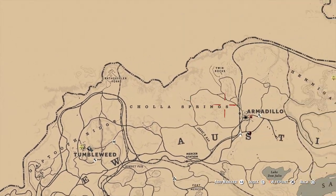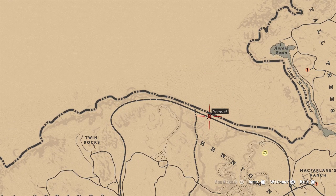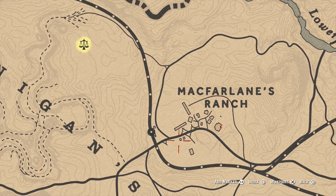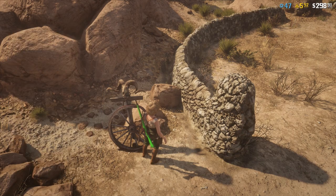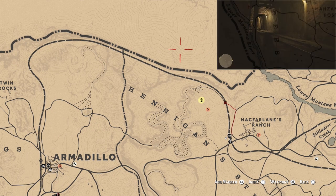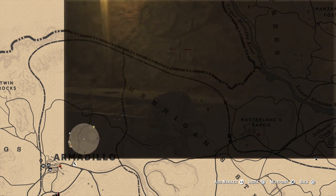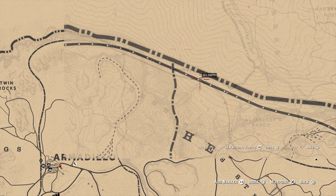Then you want to head to this location right here. The fastest place is McFarlane's Ranch, so fast travel to McFarlane's Ranch. Follow the railroad tracks — you also want your friend to meet you up there. That's where your friend is.